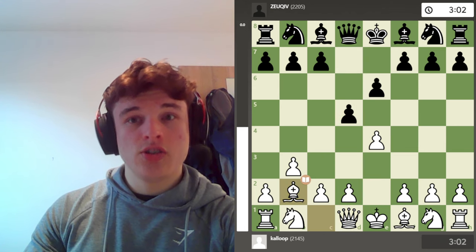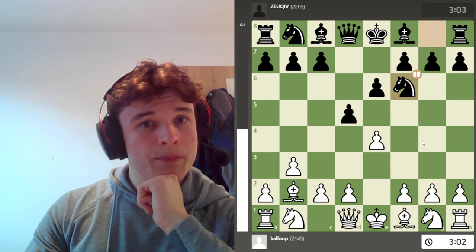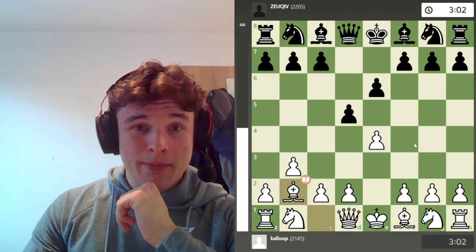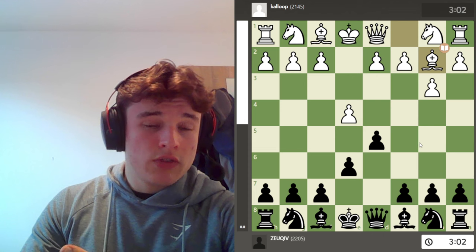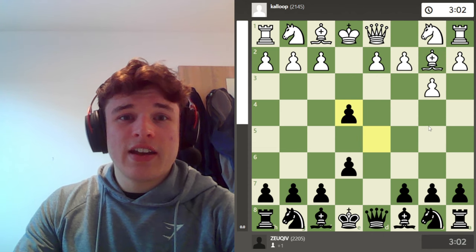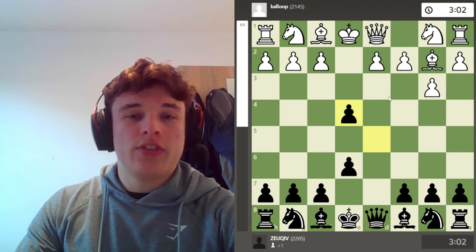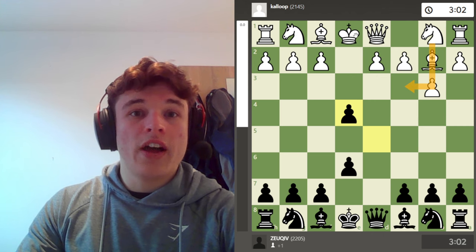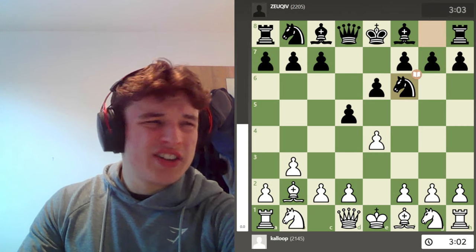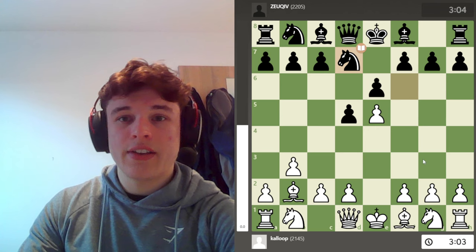After Bb2, my opponent played Nf6 and refused to take the pawn. This is going to happen a lot if you play this opening, because it's kind of scary accepting a gambit. If you're looking from the black side — even if you know this opening — it's kind of scary just trying to pawn grab and playing against this monster bishop and white's very easy development. So my opponent plays Nf6, which I see really often.